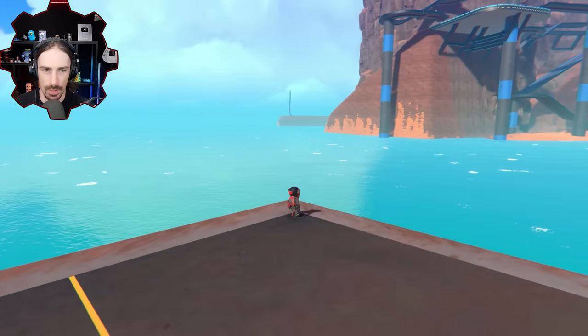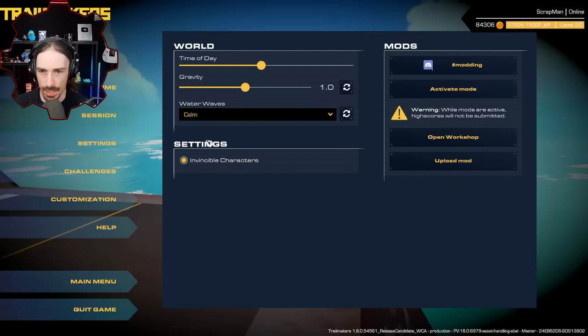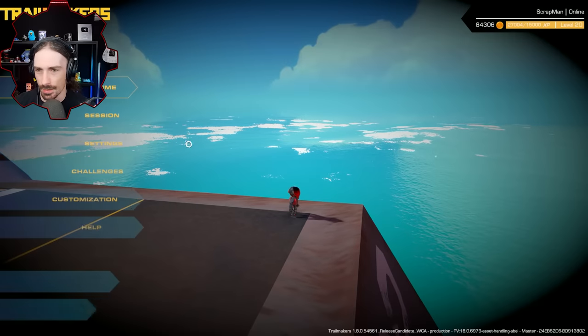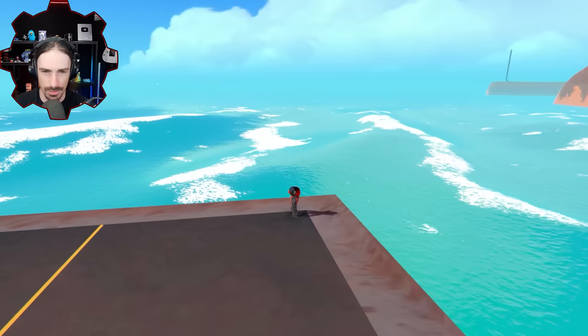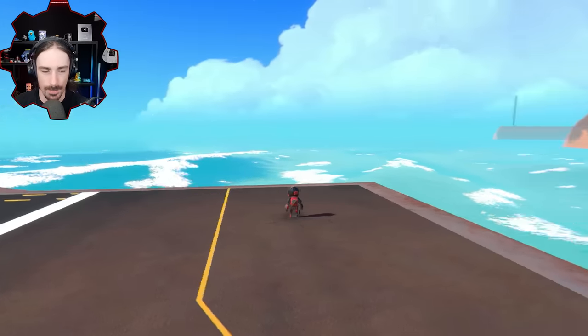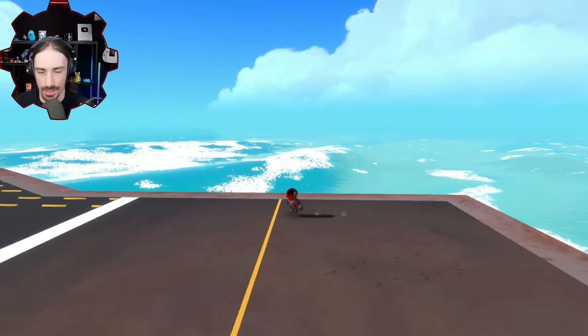We can disable waves and see what the water used to look like, but now we can enable calm and you can see an immediate change. Then of course we can go to intense, and as you can see things get a little bit more intense. Let's have some intense waves in the background for now. Some of the new blocks are going to need us to be in the water to use them.